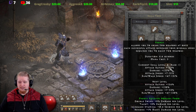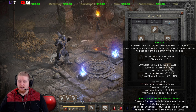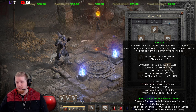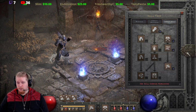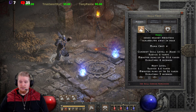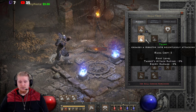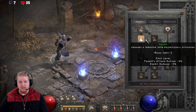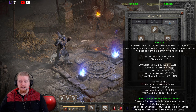Frenzy has a lot of synergies, and this is something we need to talk about. We have a Double Swing synergy at 8% per level, and a Taunt ability synergy also at 8% per level. Taunt is probably not one that you want to build — it does have some interesting uses and I did make a video on it — but it's definitely a little bit less useful than some of the other synergies in this list.